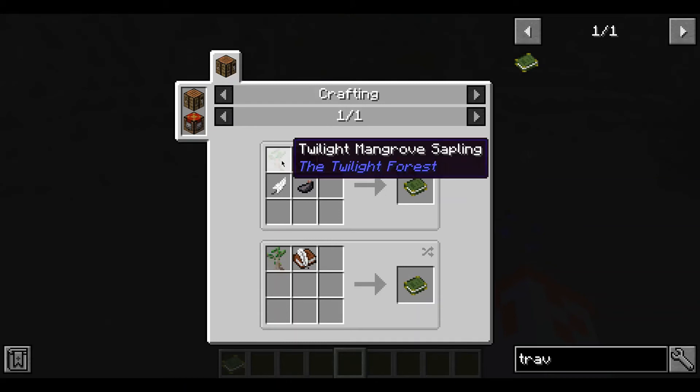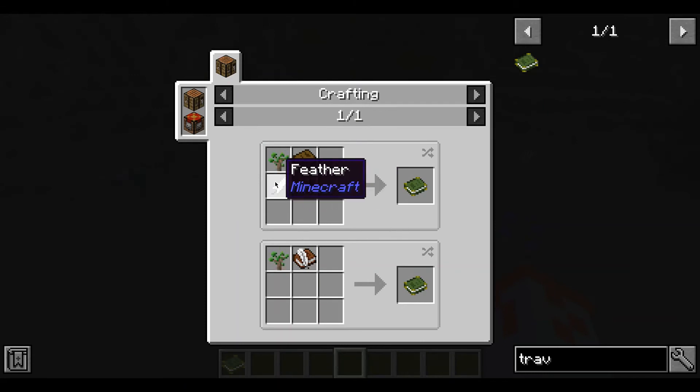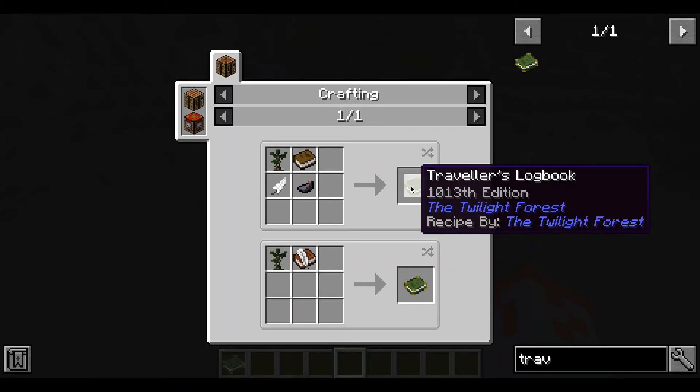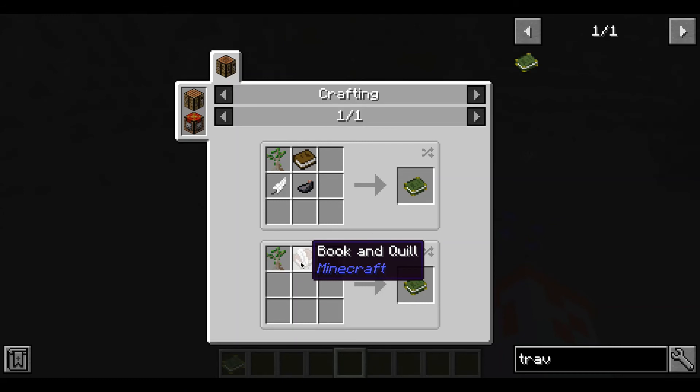So I can assume that these saplings you can probably get from the trees in the Twilight Forest. And this is actually the same recipe as the book and quill, but it has that sapling. And then this is just the book and quill and a couple of saplings. I can imagine that this over here will be useful.